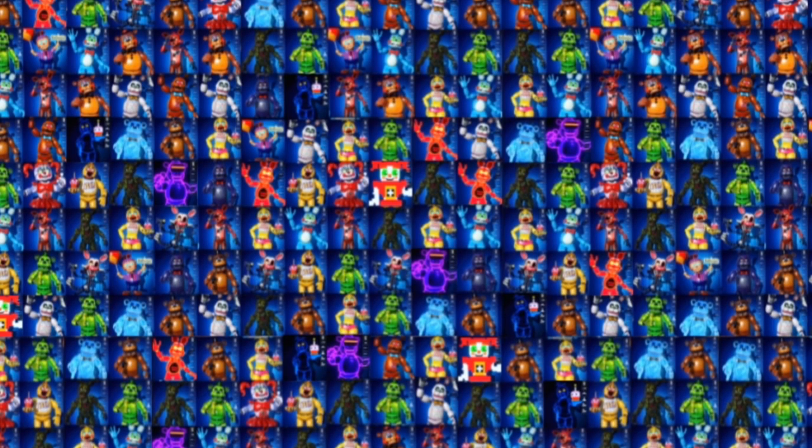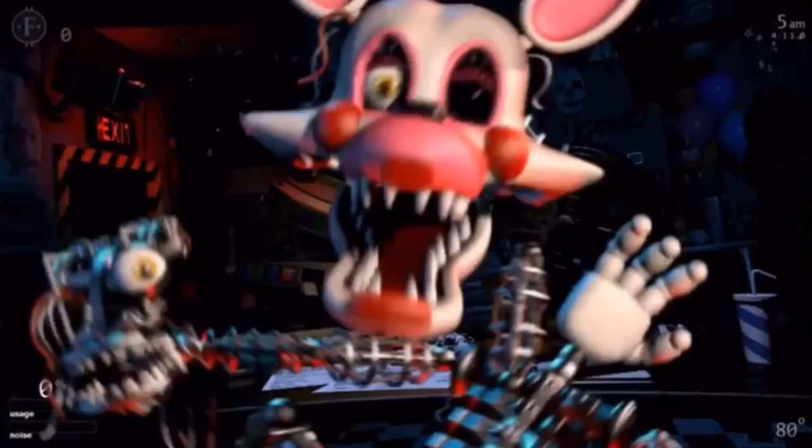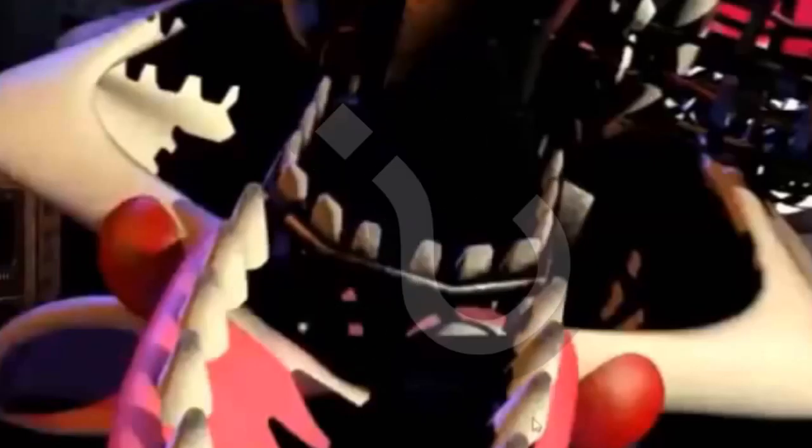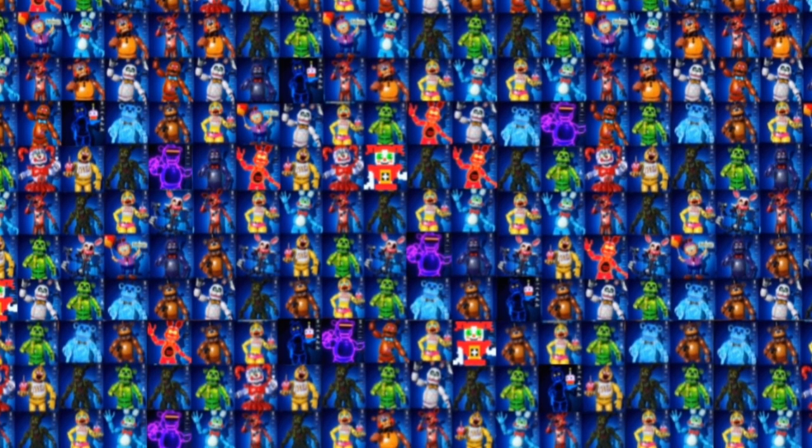On the subject of Foxy animatronics, I noticed something really weird about Mangle in Ultimate Custom Night. In her jump scare, you can't see her endoskeleton teeth, but in FNAF 2 you can. I don't really know why this would be the case — maybe the model was lost and the head had to be redone or something. I looked at other characters in Ultimate Custom Night and their jump scares, and every other character seems to be normal, so I don't really know what's going on here.